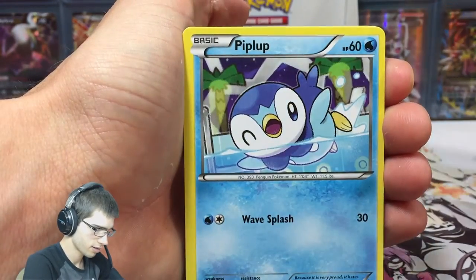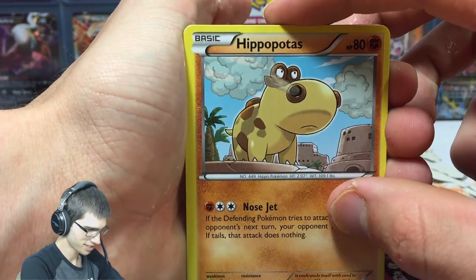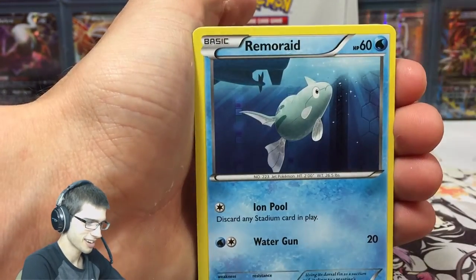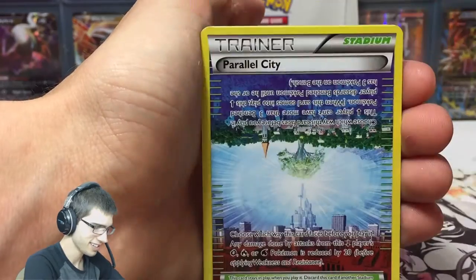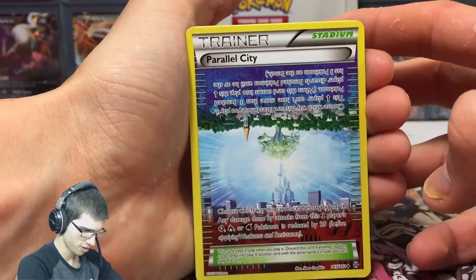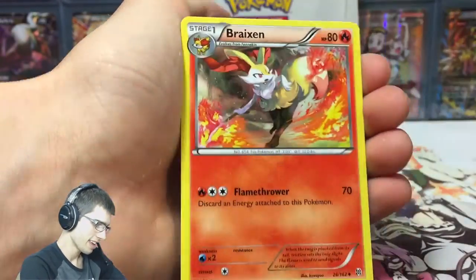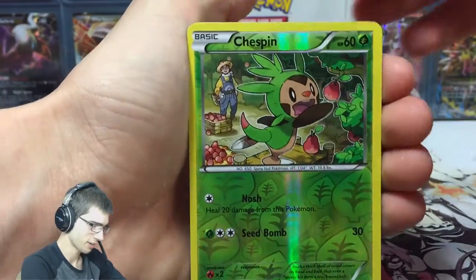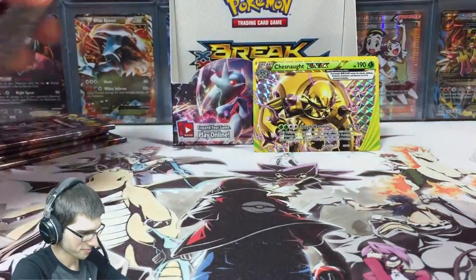We got a Hippopotas and a Piplup. Actually, talking about Hippopotas — I think there was some photo going around on Facebook or Pokémon forums where there was a Hippopotas on Ash's shoulder, and that thing is heavy. Ash has either been bulking like crazy. Oh, here we go — Parallel City! The new Parallel City. God, that is awesome. Oh, I thought that was the best for a sec, that would have been awesome. And we got a Break in the pack. Yeah, and Ash was lifting hardcore — I just thought it was really funny that Ash just casually had a Hippo on his shoulder.